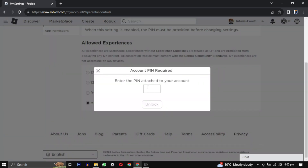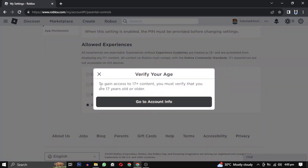You will be required to enter the PIN every time you access your settings in the game. Next, you will receive a message stating that to gain access to 17 plus content, you must verify that you are 17 years or older.